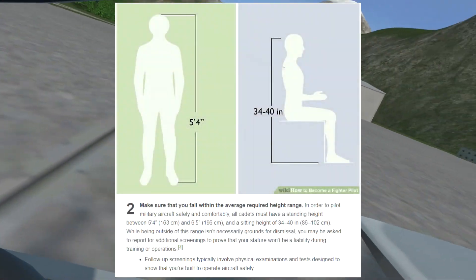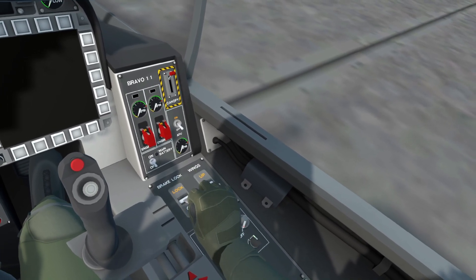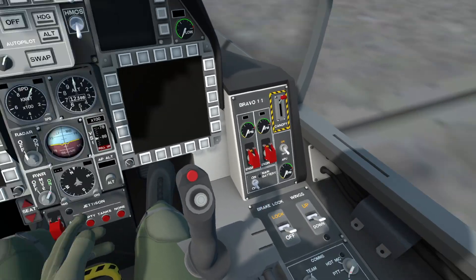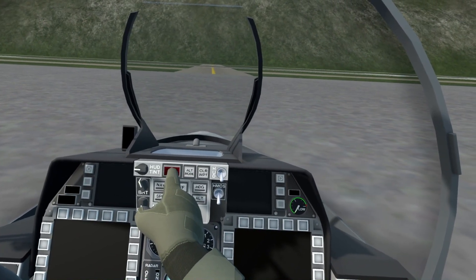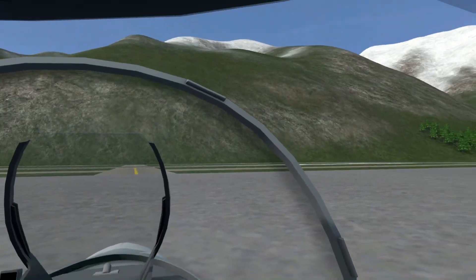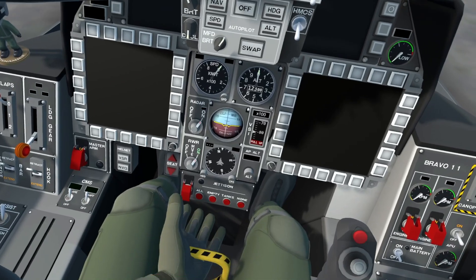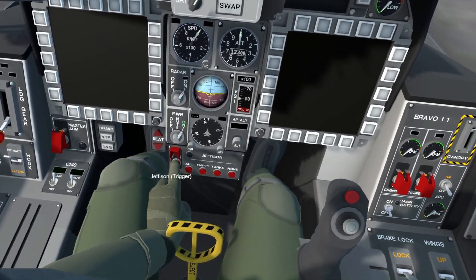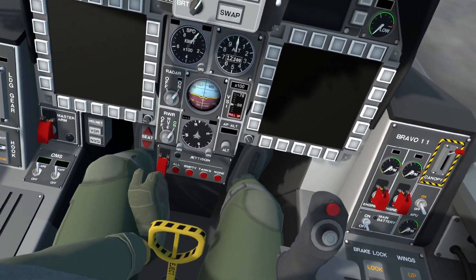Step 2 is to make sure you aren't too tall or too short. Since none of you know how tall I am, you'll never really know if I passed this step for certain. But for the sake of the video, we'll say I fall within the accepted range. Master caution? No. Okay, there's gotta be a button here that turns it on. This thing — just gonna put that back down.